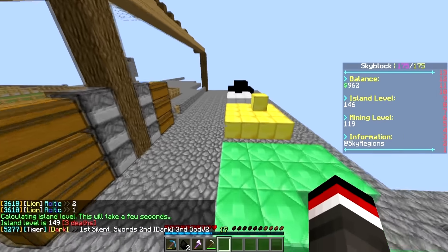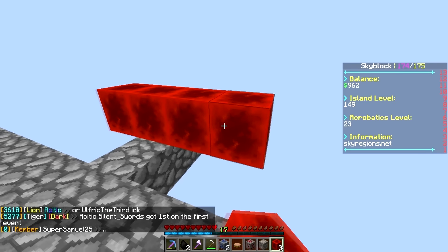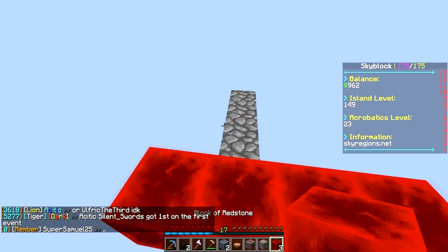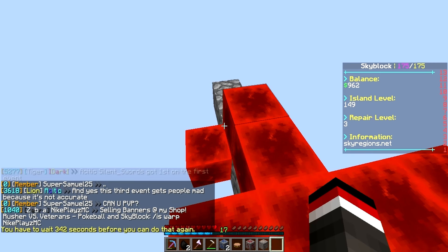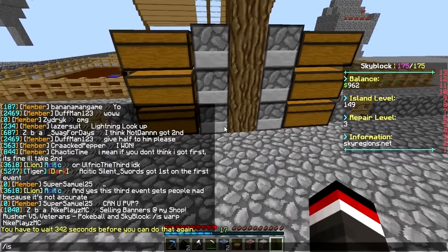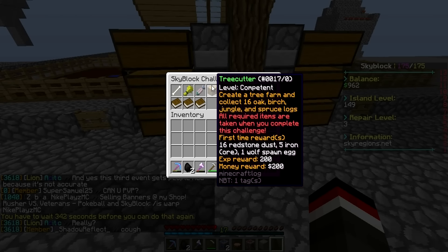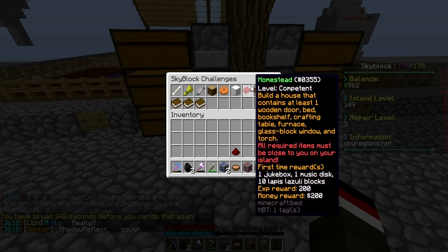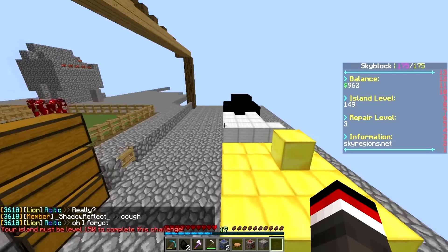I think it's level 149. All right guys, we'll be right back. All right, so that should basically set our island up for island level 150. I don't think - my island level is still on cooldown. Yeah, it's still on cooldown. So we're gonna see if we can actually claim this right now because I know for a fact we have to be at 150 obviously, so we're gonna check. No, we're gonna have to wait until we can update our island level.